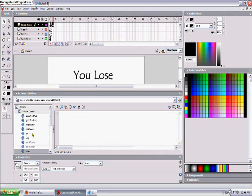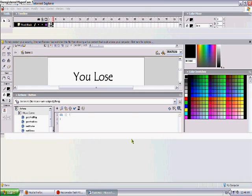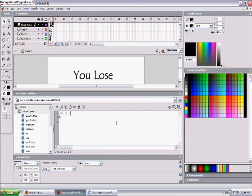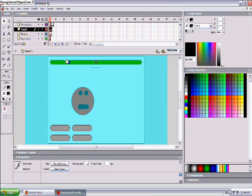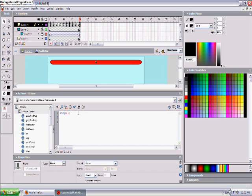F9 to open the action script. And the second to last thing — in here when it comes to this frame, we want it to go to, and that alluding thing, so wrote dot go to and stop frame 3.